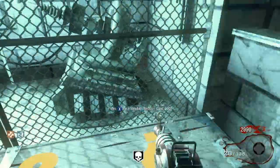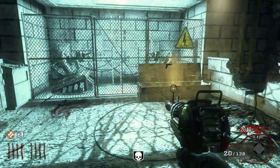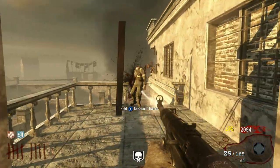Stand in this area, wait for zombies to spawn, and when it feels safe — when you don't see a lot of zombies — you can run back up, grab some MP40 ammo, and go back to this area. That's pretty much the strategy. Just run around in this area using your Ray Gun or Python if you have it. When there are a lot of zombies, run away.